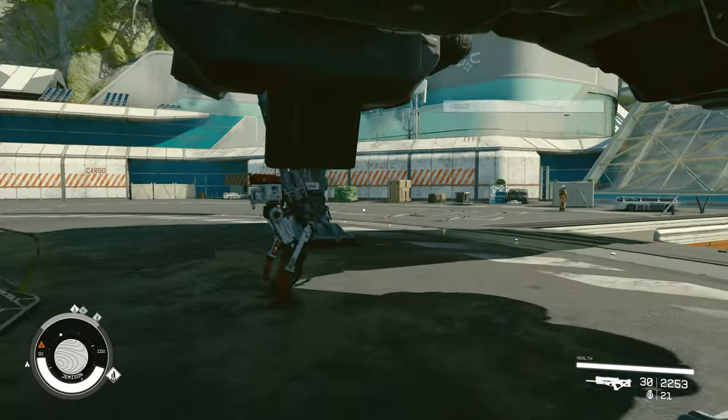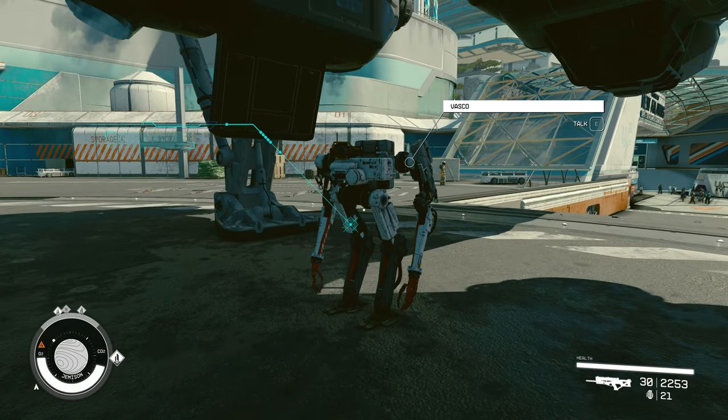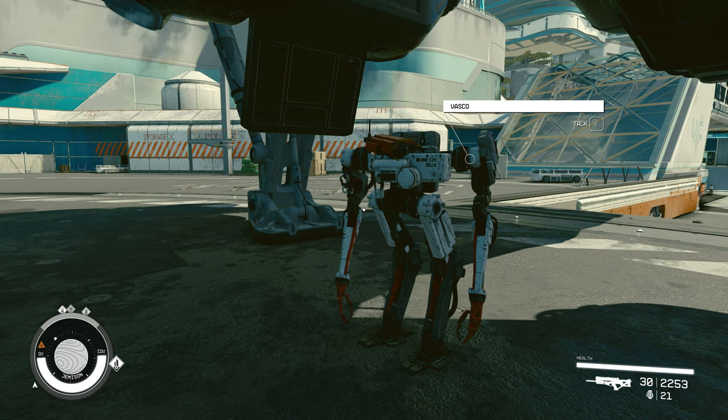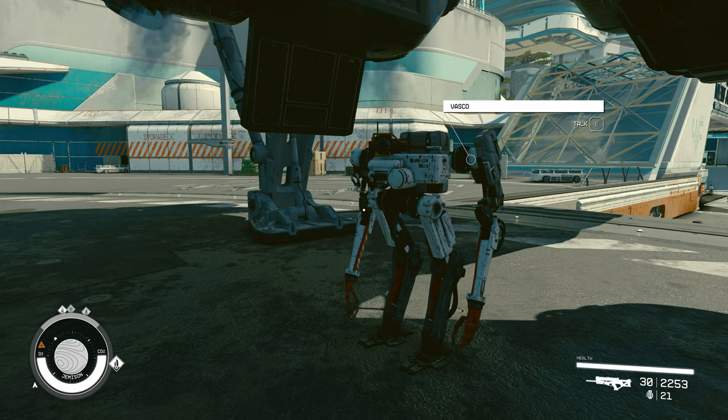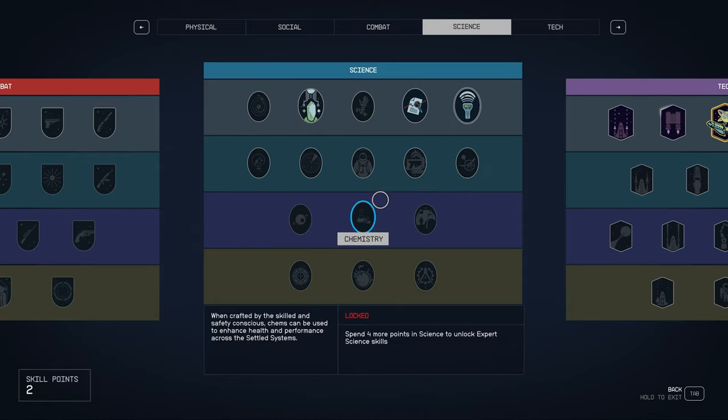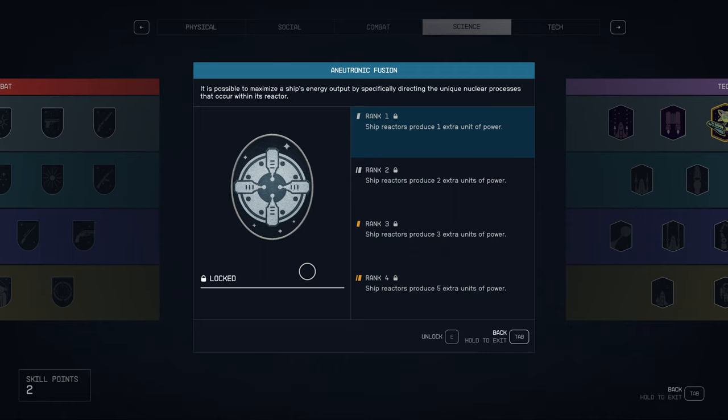Here's one of the first companions you actually get in the game - that is Vasco. Vasco has some unique skills that are actually going to help you, and I'll show you what skills they are by going to the tech tree. When you pick up Vasco, you're going to get three skills from this guy. The first one is Animatronic Fusion.